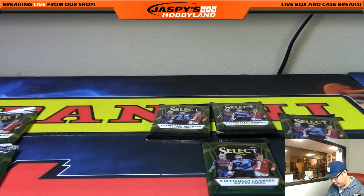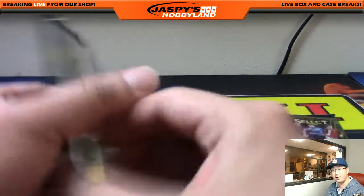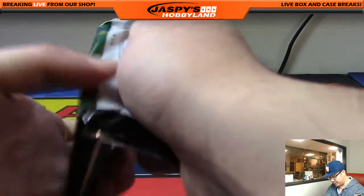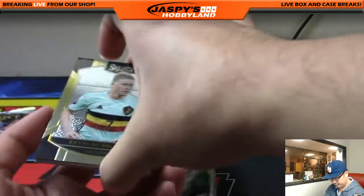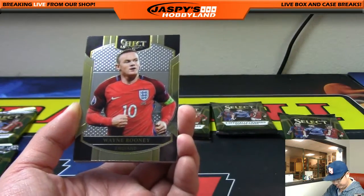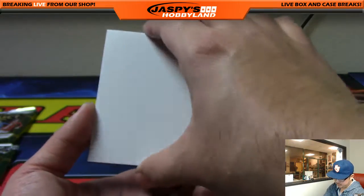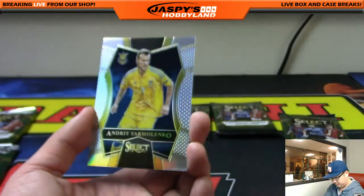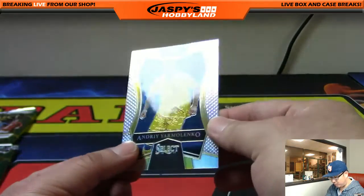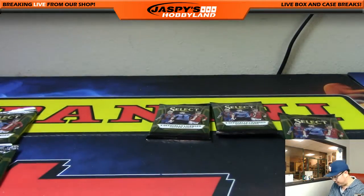One more pack, Charlie — pack twelve. You already got a dual relic; let's see what else. Kevin De Bruyne, Wayne Rooney, Aaron Ramsey, and a blank card with Manuel Neuer and Yarmolenko refractor. Alright, there you go Charlie, thank you very much.